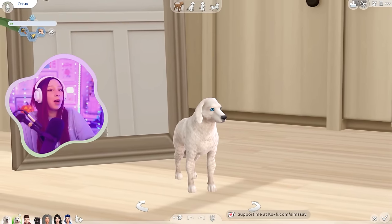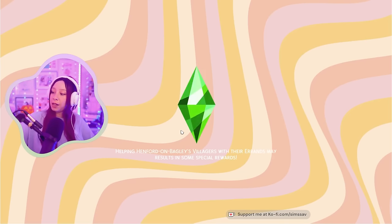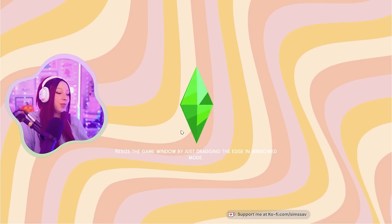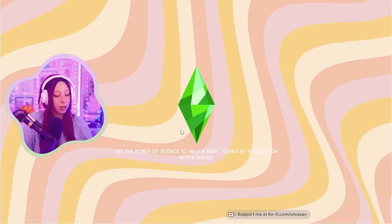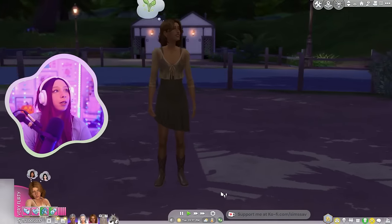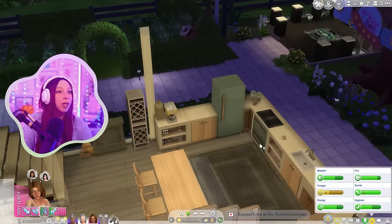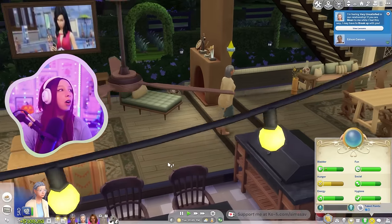Sorry if you guys are getting bored of all the dating — it's just kind of the phase we're in right now. My main focus is retiring and having kids. I don't know if you guys like Casey — she might be the one. She's got really good traits, honestly: child of the islands makes sense because of our time in Sulani, animal enthusiast because we have to take care of all the animals, and squeamish is a little random but cute. They could totally take trips to Sulani together. We're home — she's feeling really good about that date, she's stoked.